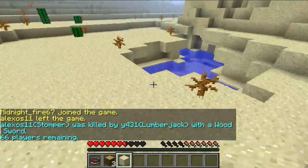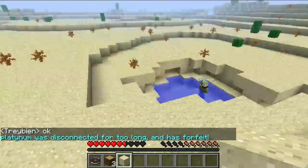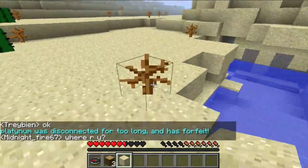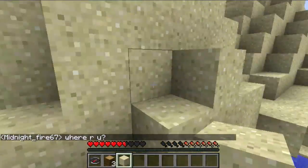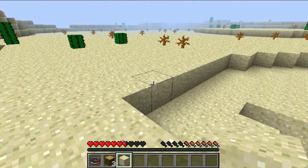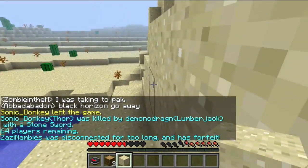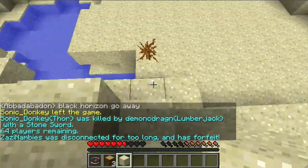Assuming you can make a good stone sword, you can kill someone in one or two hits. Ultimately, you can just carry a water bucket around with you, find some iron, and you'll be all set. You'll have a huge advantage over other players.